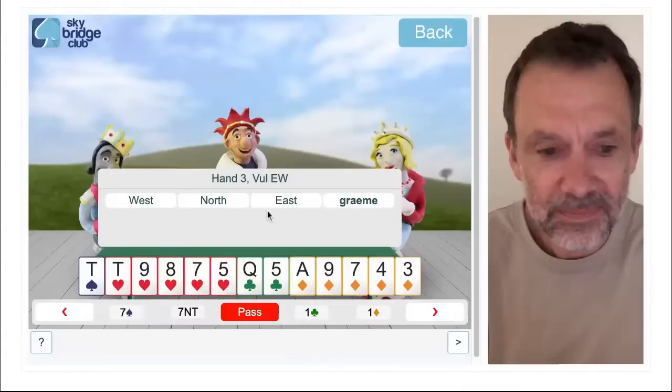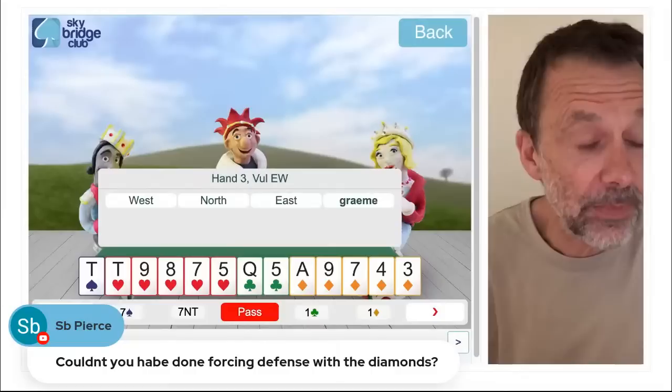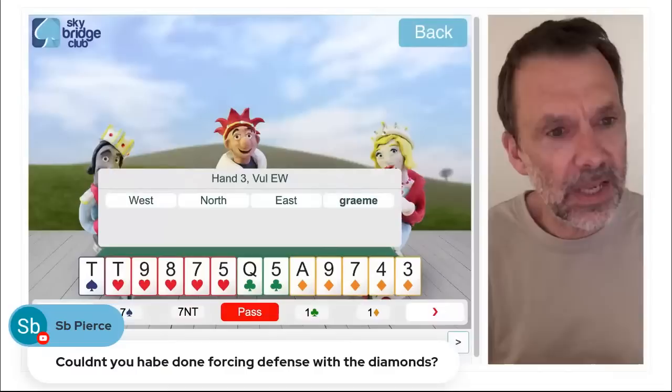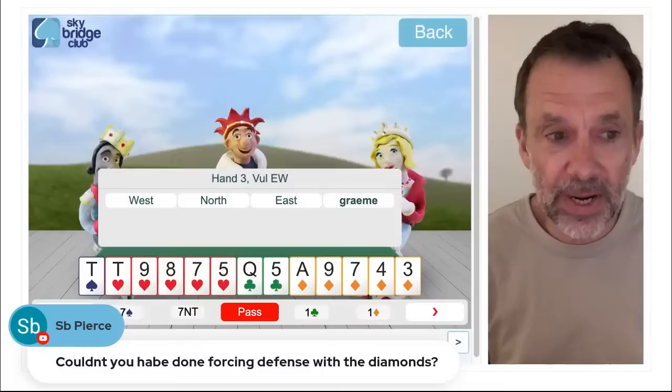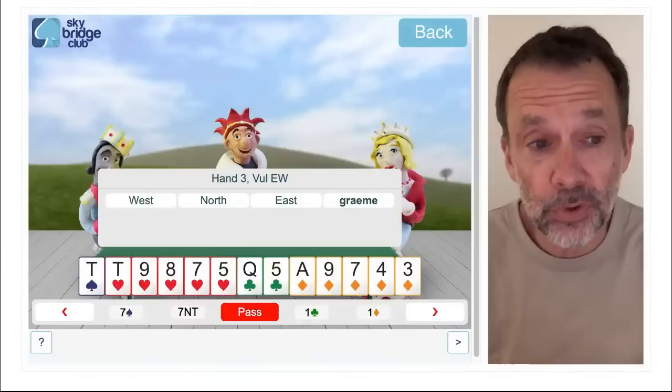SB is saying on that last hand, could we do forcing defense with diamonds? That's a reasonable option. The only thing was, because I had three trumps, the forcing defense normally works better when we know there's a bad trump break. When we know trumps are breaking, it's harder to use the forcing defense. But good idea, SB — that was certainly in the back of my mind.